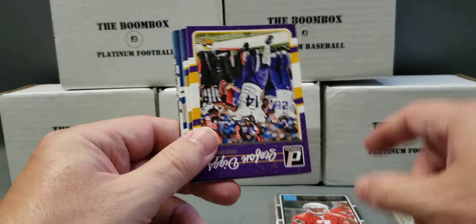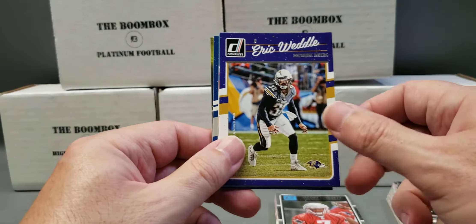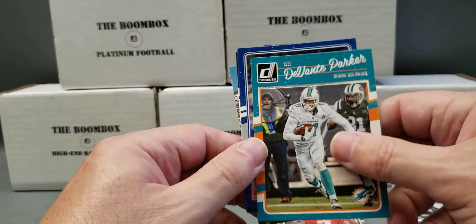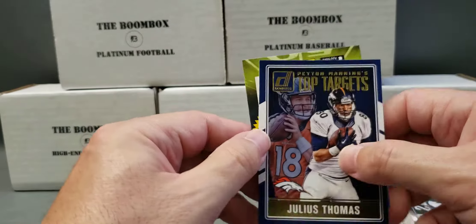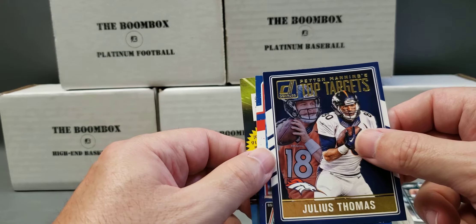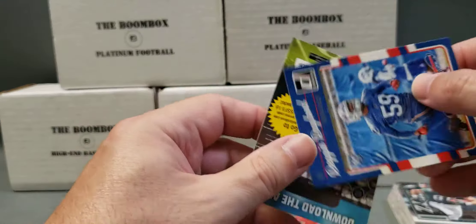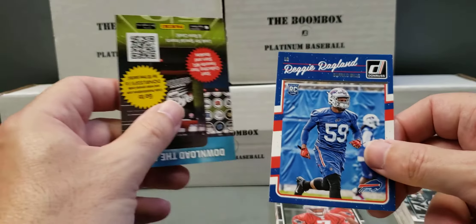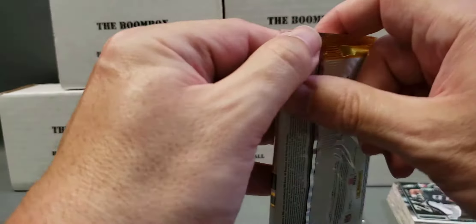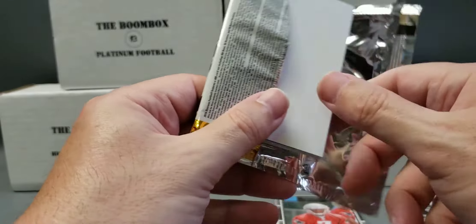Laurence Timmons. Stephon Diggs. Eric Weddle. Eric Decker. Devontae Parker. The Peyton Manning insert. Julius Thomas — Peyton Manning's top targets insert. And Reggie Raglin rookie yet again out of three packs. A lot of duplicates of the same cards.